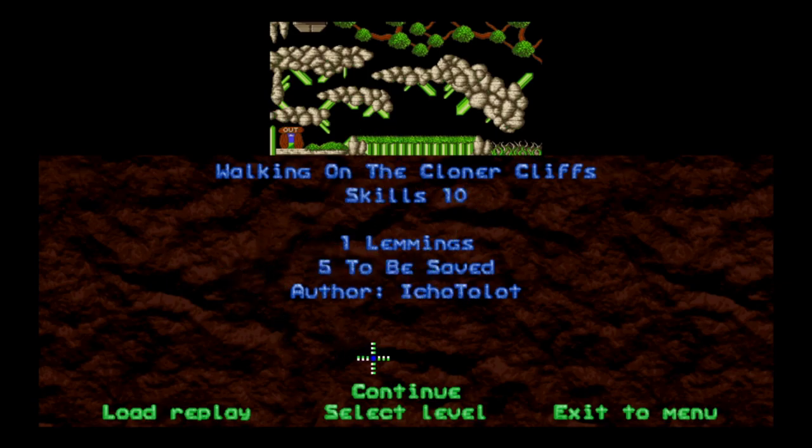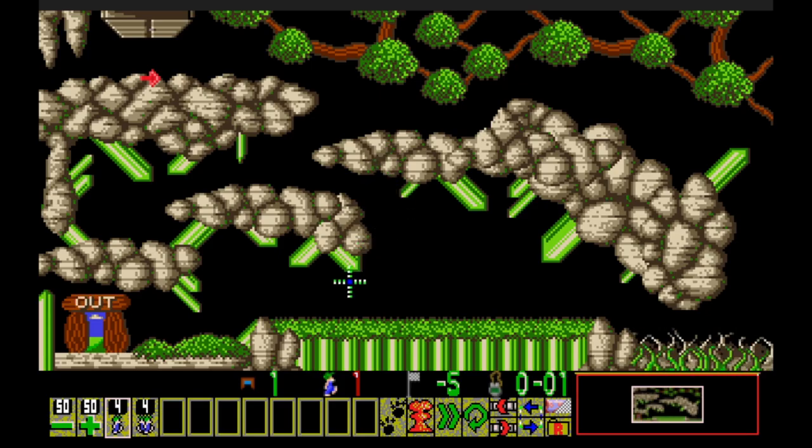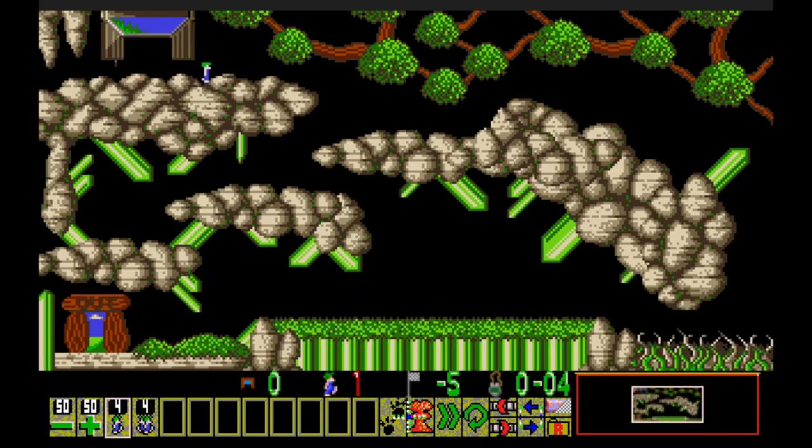The cloner is completely new to NeoLemmix. With cloning you can do funky stuff — there's one lemming in the level but you have to save five, so we have to create clones to satisfy the saving requirement. Walkers turn around walking lemmings in the other direction and can interrupt any skill a lemming is currently doing, including the blocker, but not permanent skills. The cloner creates a clone facing the other direction that inherits all permanent and non-permanent skills from the original.